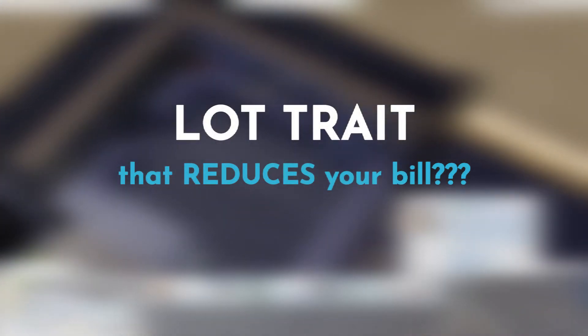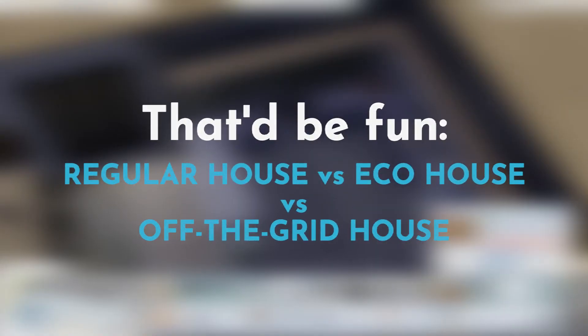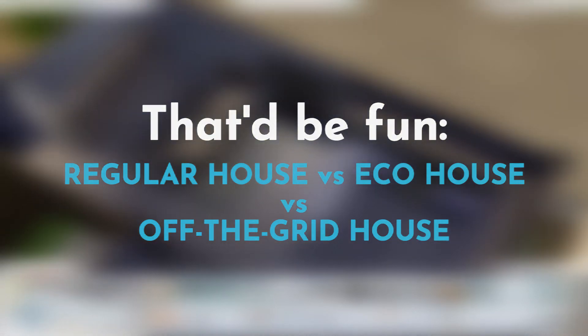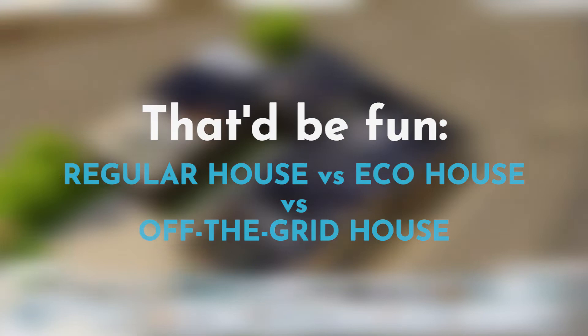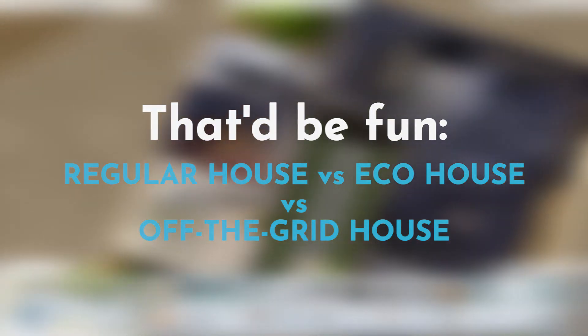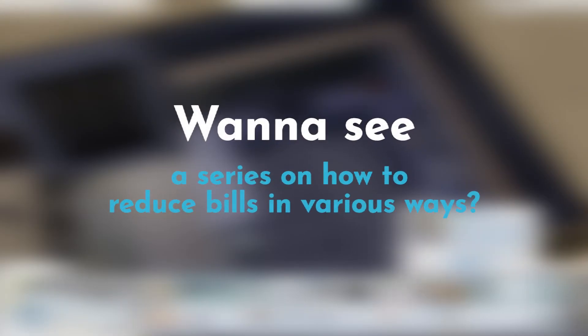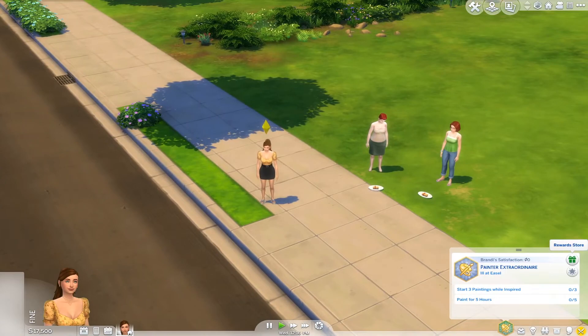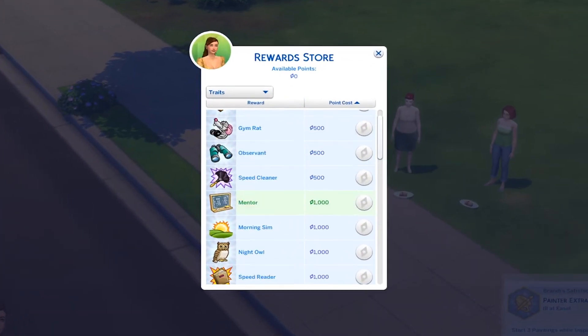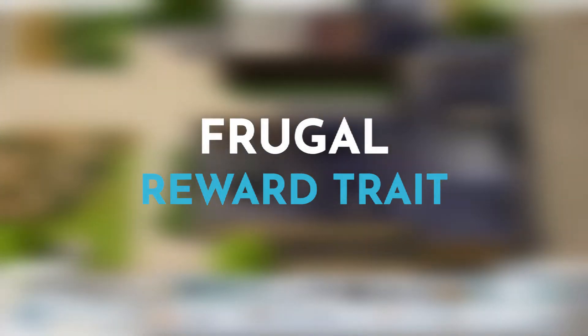One thing to take into consideration is that you can apply a certain lot trait to your lot that will enable a lower bill. The 'Off the Grid' lot trait will reduce lot taxes by 25% on the target residential lot. You can also get a reward trait from the reward store — the 'Frugal' trait will reduce the total bill amount by 25%. That's a huge percentage, and together these can make a significant difference.